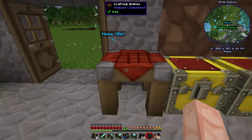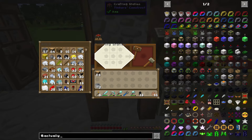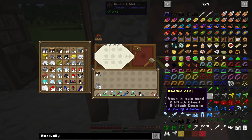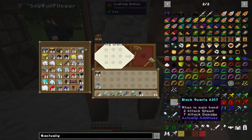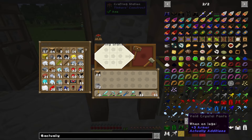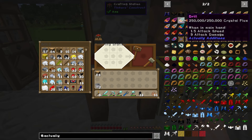Now that we've got a little bit of the ways into Actually Additions, we've got the auto placer done. All these blocks are Actually Additions — things like the magnet ring. The AIOT — for anybody curious, there's the iron, gold, diamond, emerald, obsidian, and black quartz versions. AIOT stands for All In One Tool: it's an axe, a shovel, a pickaxe, and a hoe all in one. Not really something we're going to be using — we're going to be using these drills right here. These things are glorious.